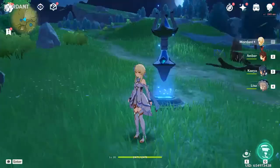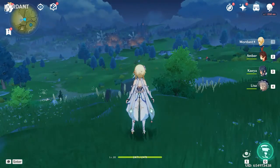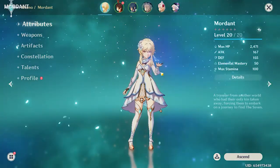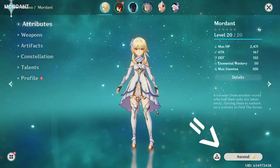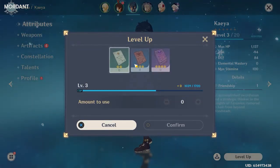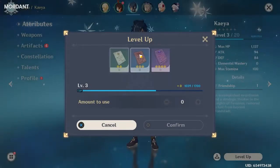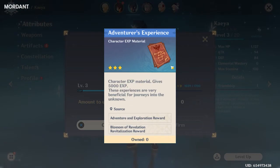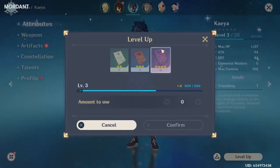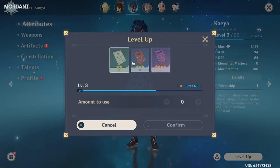In Genshin Impact there are two ways to level up your characters. One is to go around the map killing enemies and completing missions and you gain little bits of XP. Another way is gotten by going to your character screen — it's C on keyboard and mouse — then you come down to a character who has not yet maxed out their level, click Level Up, and you'll see three books. The first is called Wanderer's Advice, it gives 1000 EXP. The second is called Adventurer's Advice, it gives 5000 EXP. The third is Hero's Wit, it gives 20,000 EXP. Hero's Wit is the one you'll find yourself using the most.